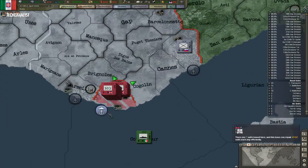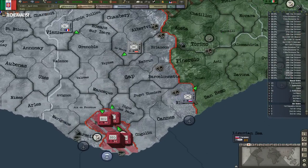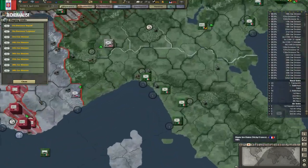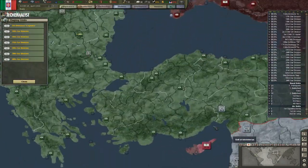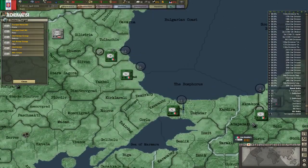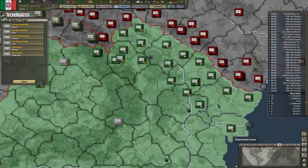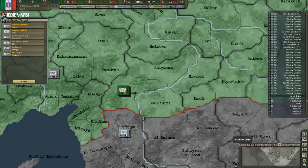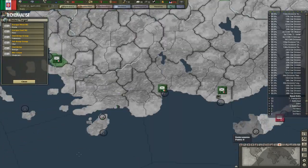Looks like they landed once again, which is fairly interesting. They actually got a lot of units by the looks of it — landed with quite many, but if they lose all of those they'll be in big trouble. They got so many garrisons too, and because of all those garrisons I think we're running low on manpower.